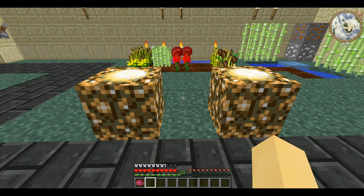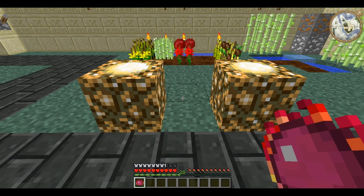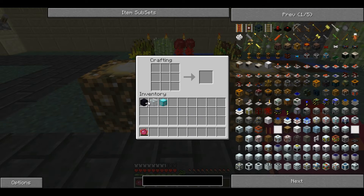This time I'm showing you something from Equivalent Exchange. This is the Anti-Matter Relay, and for this you will need seven Obsidian, one glass block, and one block of diamond. You place the glass at the top in the middle, diamond in the very middle, and the Obsidian around the edge.